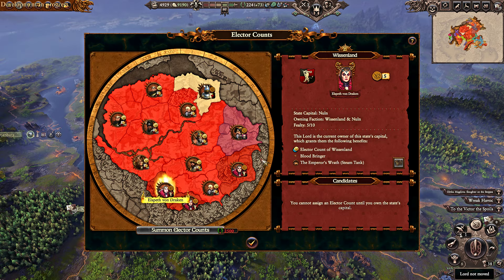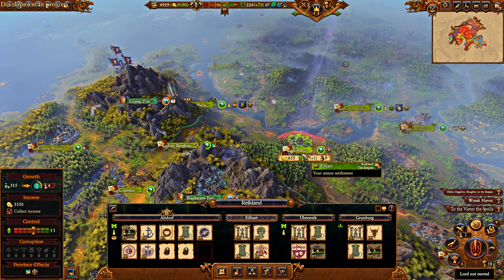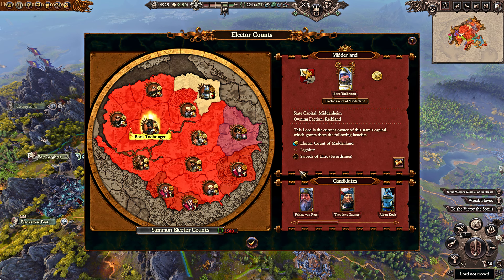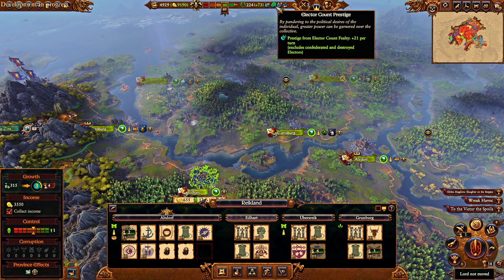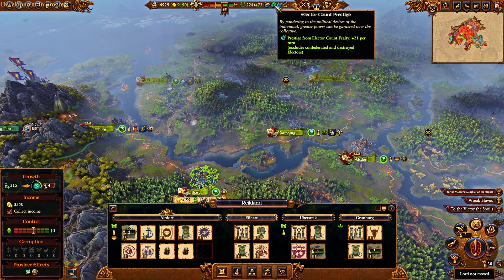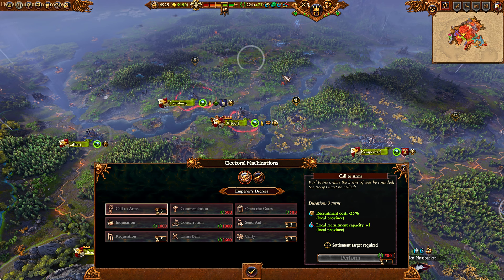Elector Counts still work the same way. Imperial Authority represents Territory Control. You still have Prestige and you still have Fealty. You gain Prestige passively — you still gain it from battles — but you can also gain it passively from Elector Counts' Fealty, excluding confederated or destroyed factions. So if you keep the Elector Counts alive, and the more Fealty you have with them, the more Prestige you're going to get. And this will tie into Electrum Machinations.